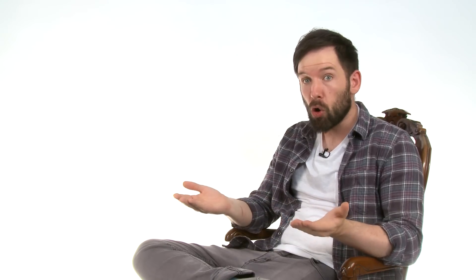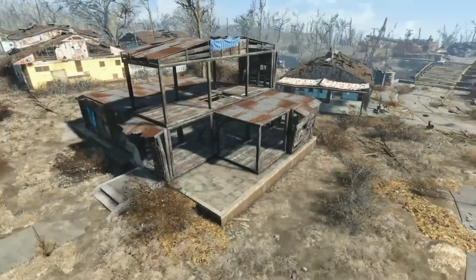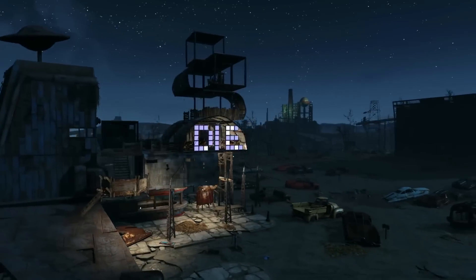It proved so popular that this is exactly what you'll be able to do in Fallout 4 — scrapping materials from the world to get resources, then using those resources to build a home for yourself and your dog, complete with furniture, electricity, and complex pixel art light displays. It's important to get the essentials sorted first.